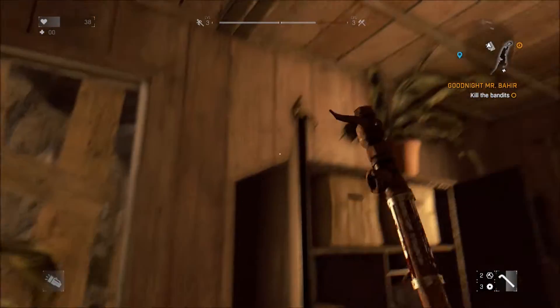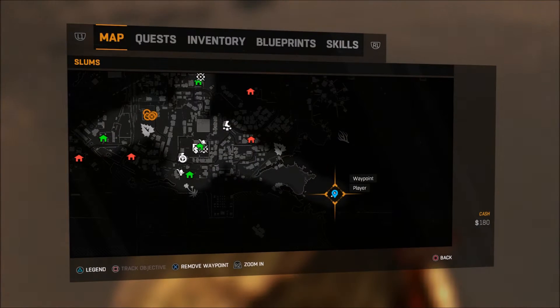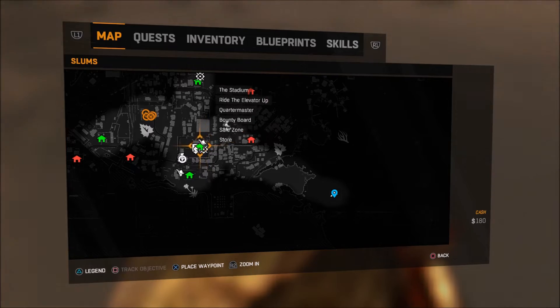Next up, we have one of my personal favorites: the EXP Caliber. You'll want to head to this area here on the map. It's actually the next stop I make immediately after picking up the pistol due to its close proximity.